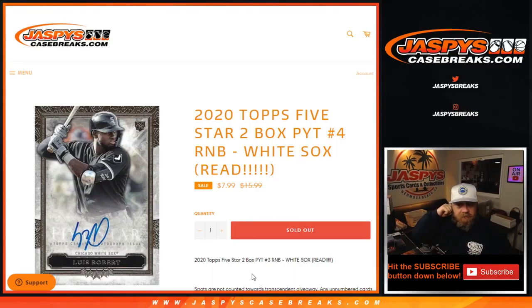Hi everyone, Sean with JaspysCaseBreaks.com here doing a random number block randomizer for the Chicago White Sox in Topps 5-Star 2-box Pick Your Team number 4, which fills up our Topps Transcendent break.